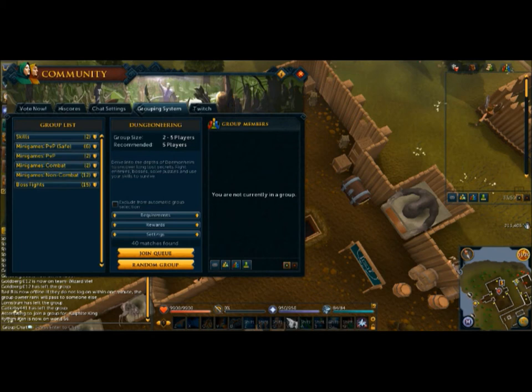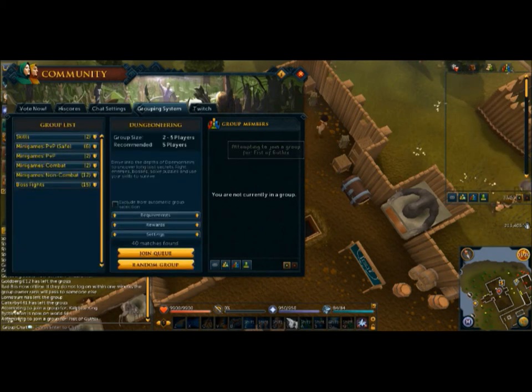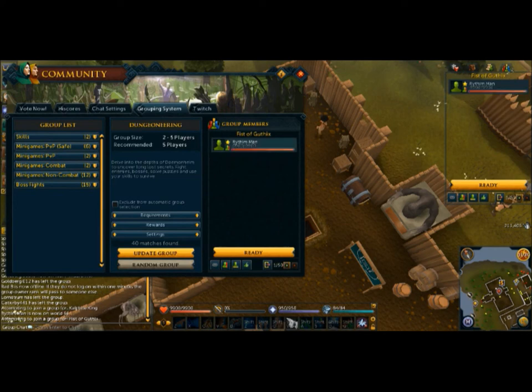There's also a Join Random Group function. What it does is find a group for you and automatically add you to it. However, I just got added to a Fist of Guthix group where the sole member is myself, which didn't make any sense — this is part of the bugs I was talking about.